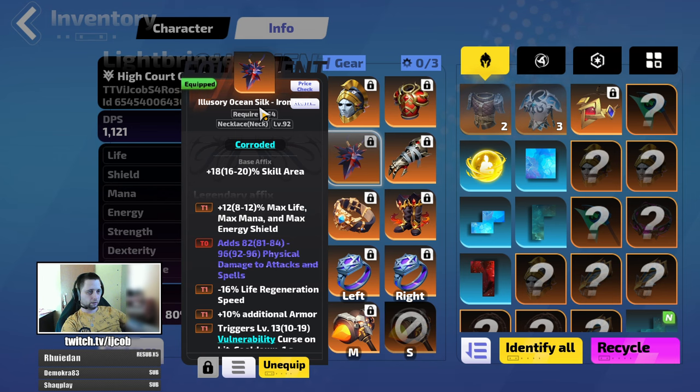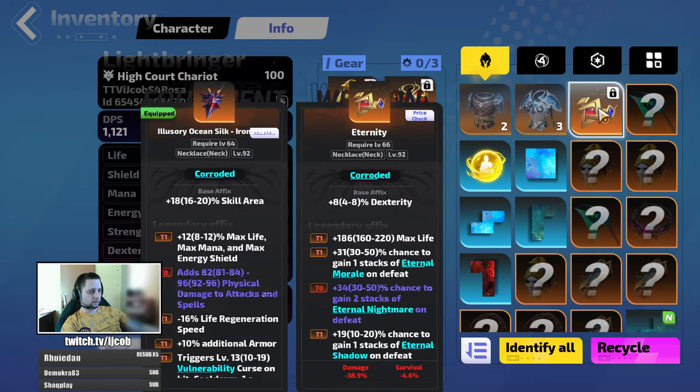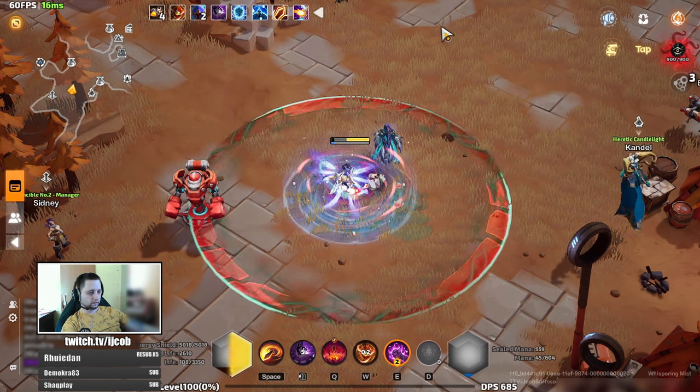For the amulet, Illusory Ocean Silk Iron Rain — for the physical damage to attacks and spells, and for vulnerability cores. It also helps a lot with survivability against some of the bosses early on, like Traveler Wills erosion damage, so we are able to mitigate a lot of erosion damage using this amulet as well. For mapping, I recommend using Eternity. That's it.